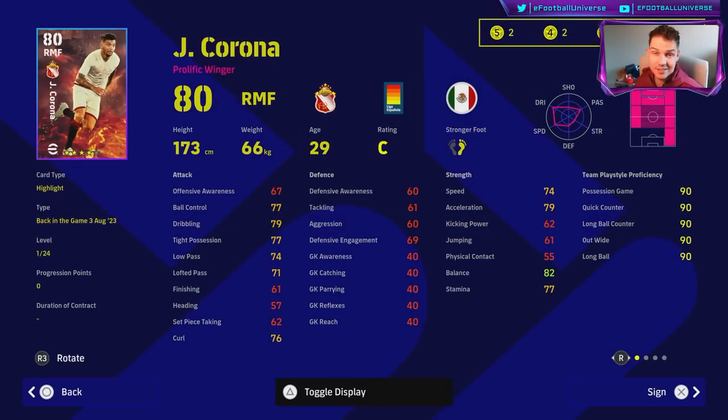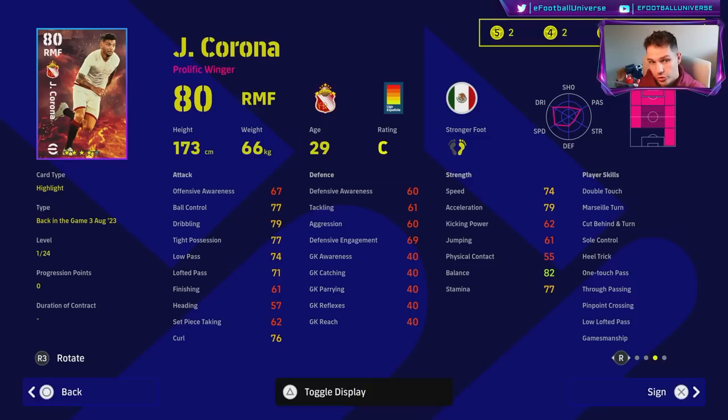Corona — I honestly think this guy is the real deal. Anyone who watched my first Dream Team Chronicle series knows he was the main man that got me to Division One. Corona was on the right flank, Muniain from Bilbao on the left — absolutely brilliant. This card is really good: he can play right back or right midfielder, so he's a perfect wing back. He's got Airy Crosser, True Pass, One Touch Pass, Pinpoint Crossing, Double Touch, and Wavering Form. He's a four-star absolute beast — 100% get him.